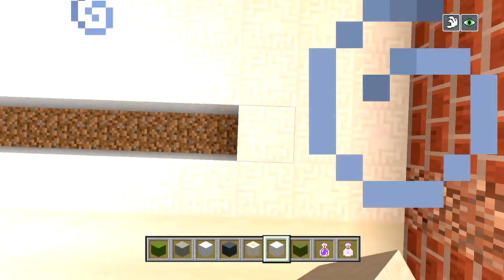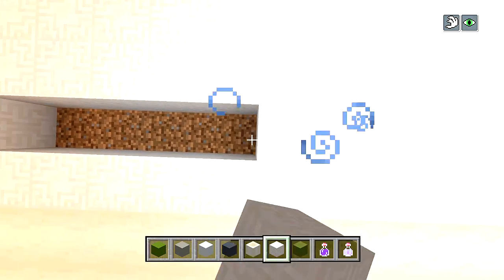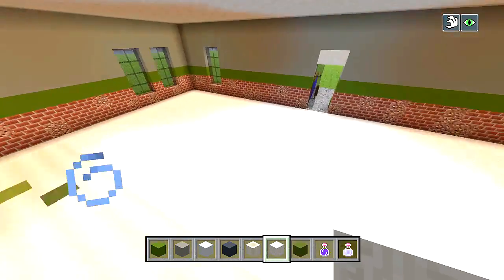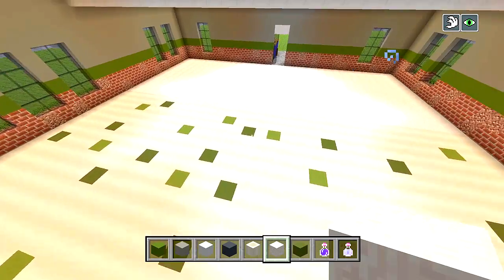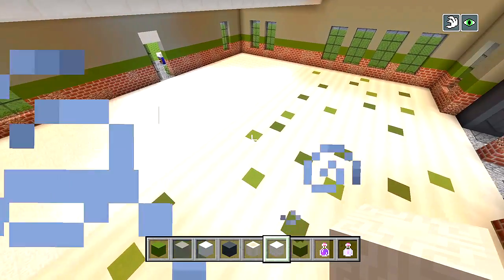I'm just now finishing up with this side for the floors. The backside is all chiseled quartz, and the front side is the bone block with lime and green terracotta patches. Now I guess we could go ahead and start bringing up all of the walls.